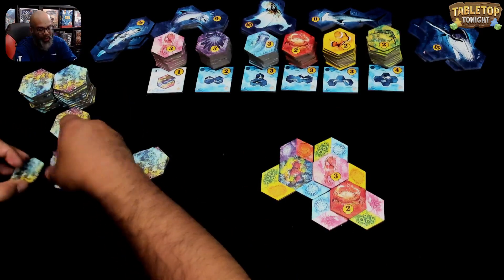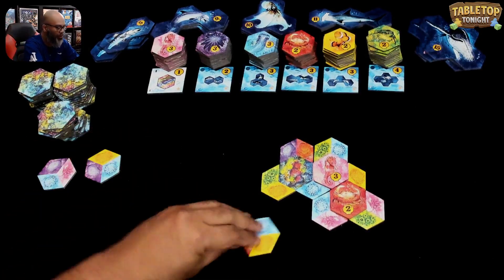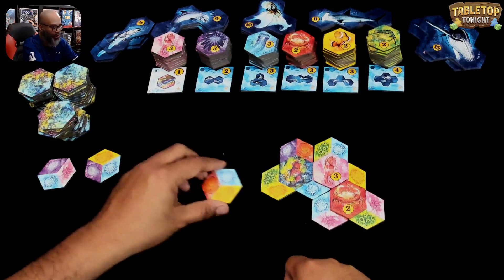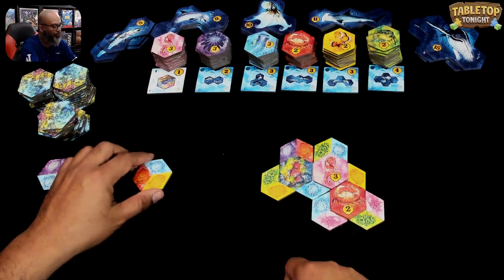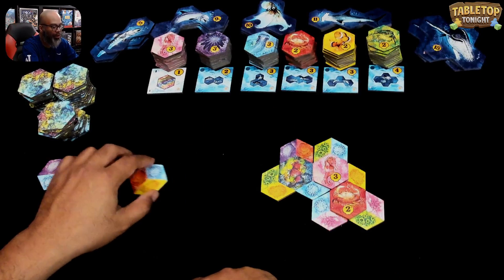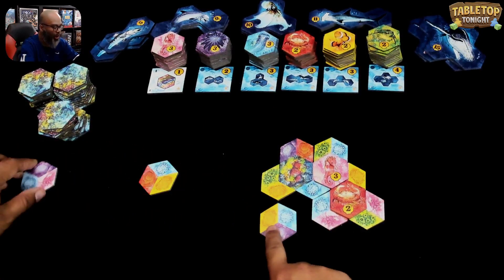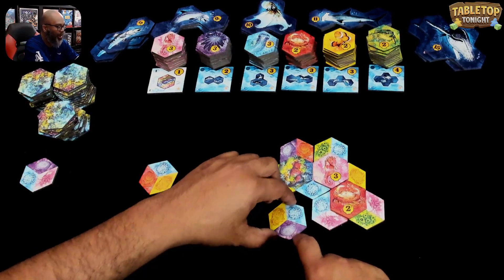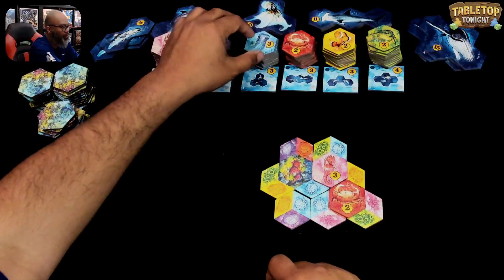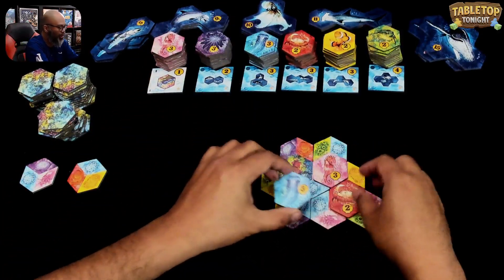I do have that blue to connect there, and I will be able to connect a blue there. That is going to give me that octopus-looking one, which I think I want to do. I have several choices here — I like this one because then I can do another yellow there. So I'm going to put the blue here.